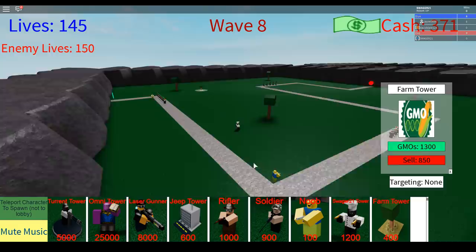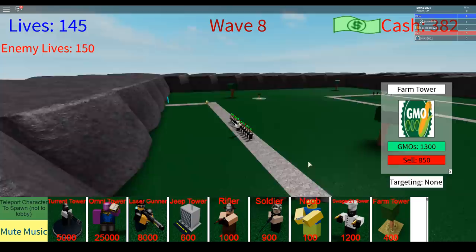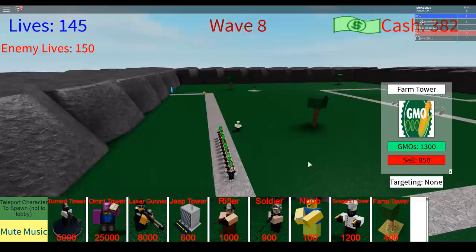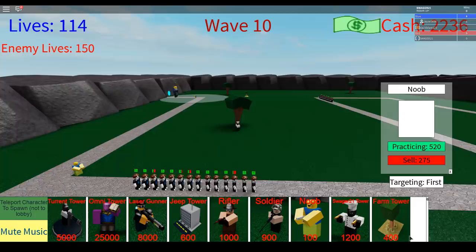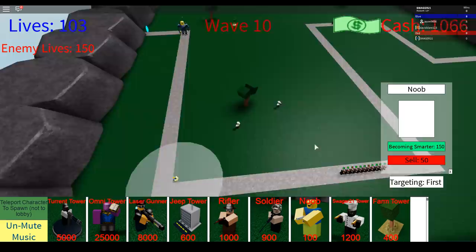I forgot the boss is gonna spawn on wave nine or wave 10, I'm not really sure. My noob towers are getting useless at this point — I need either the Swagger 21 tower or the Rifler for the boss. I'm gonna get the Swagger 21 tower. I need to get the AR-15 — that's clearly out of range, so I need to sell my noob towers. I'm 70 bucks short.